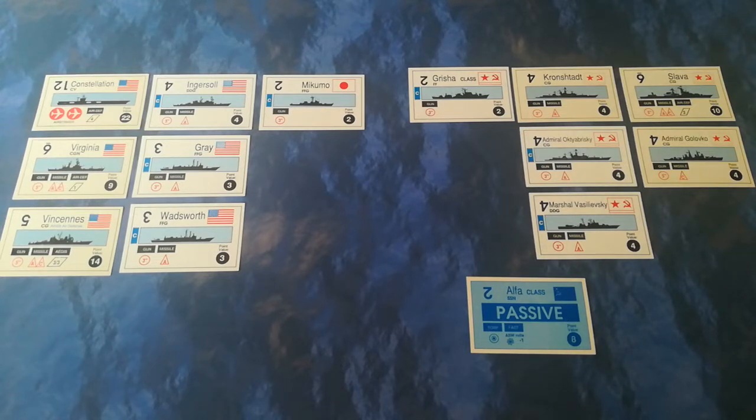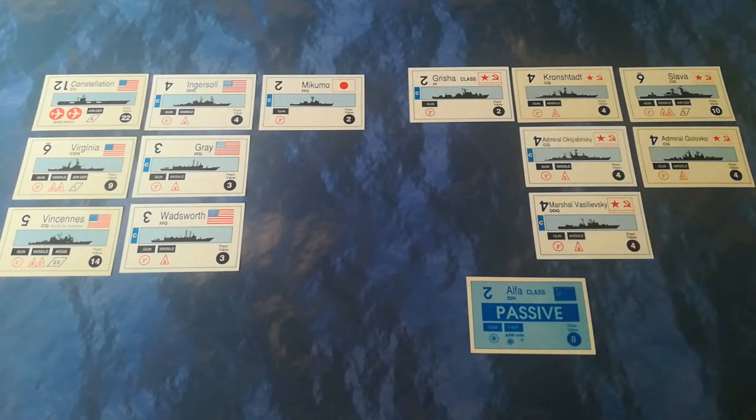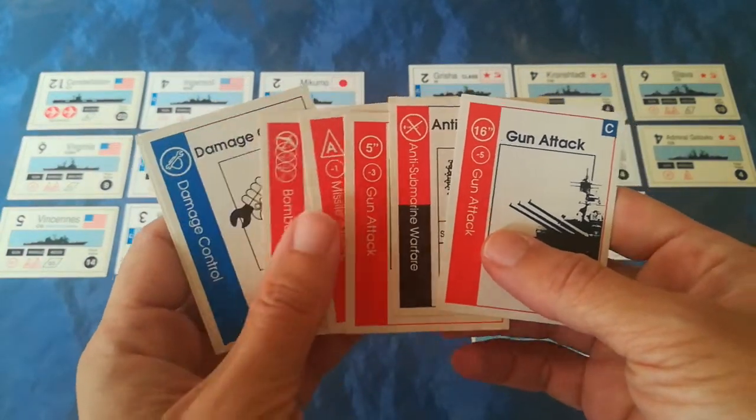The first part of a turn is essentially a tidy-up phase. If you had any submarines that are active you would return them to a passive state, and you would also just decide, looking at your respective hands - this is the Soviet one - what you were going to do in the coming turn.